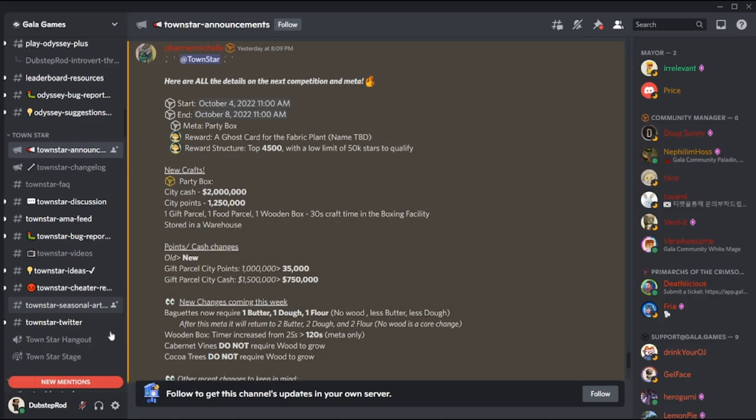The amount of cash and points for gift parcel were reduced, but eggs are still boosted and will still sell for 10,000 in-game cash each, or 100,000 per batch of 10. So once again, eggs will be the meta for cash — make sure you're selling eggs to build up cash quickly in the beginning.